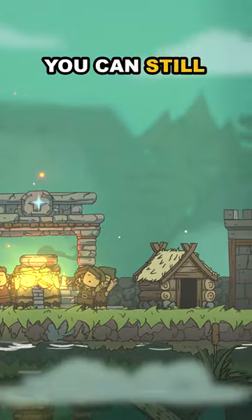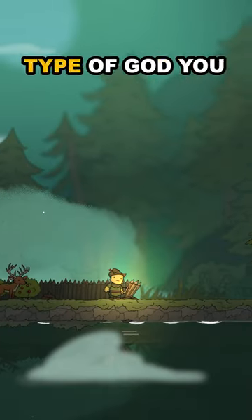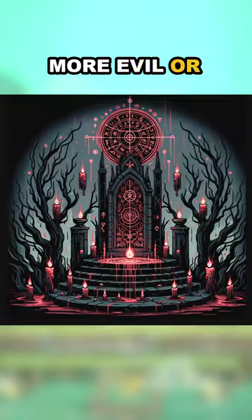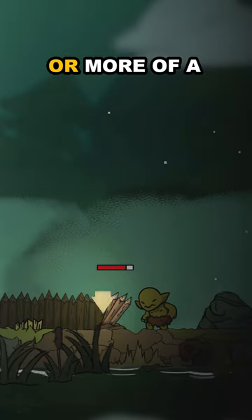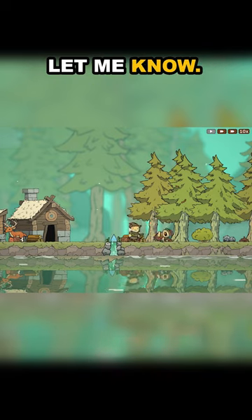All of this is under development so it can still change a lot. I'd also love to add different types of altars based on what type of god you are — like if you are more evil, into sacrificing, more of a nature god, or something else. If you have any ideas for different god types or visuals, let me know.